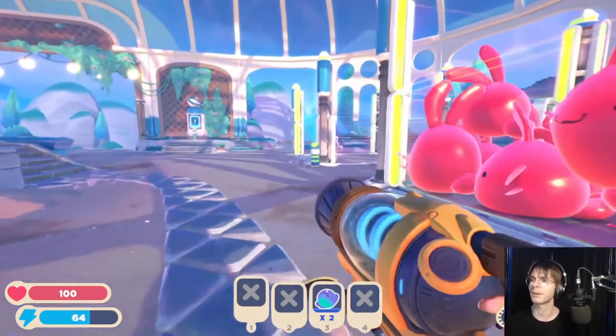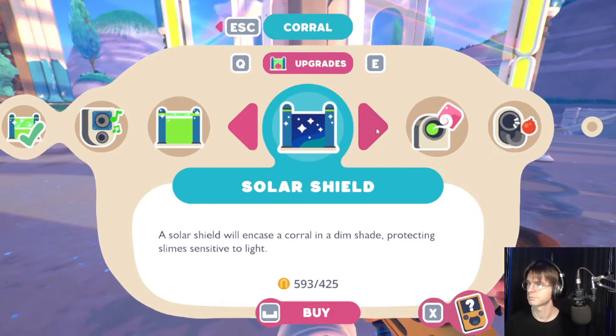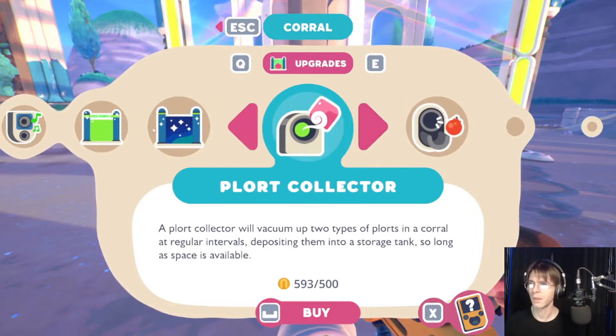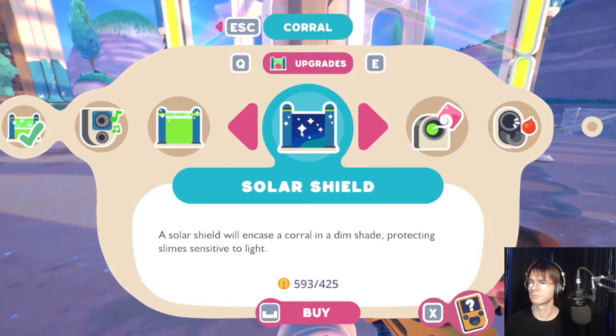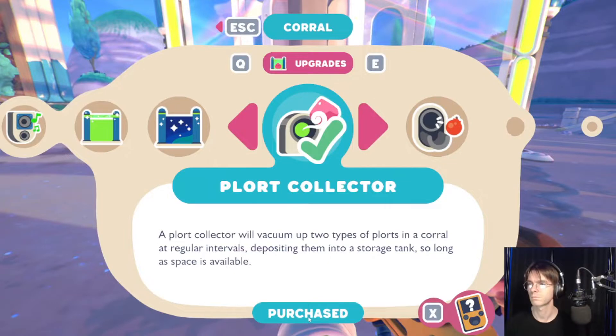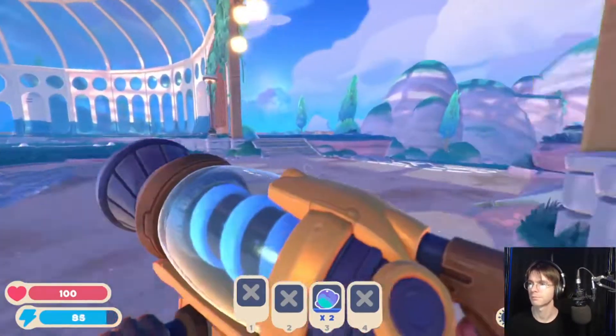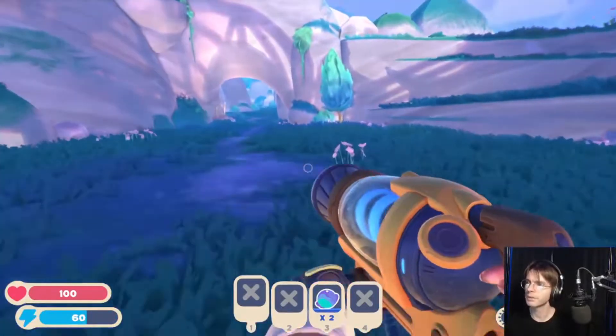And then we'll put the manual collector on you. Okay, actually I can put the solar shield on it. And then the next time I'm out, I can get some phosphor slimes. Next time I'm out in the dark, I'll grab some phosphor slimes and we can make phosphor tabbies. In the meantime, there we go.